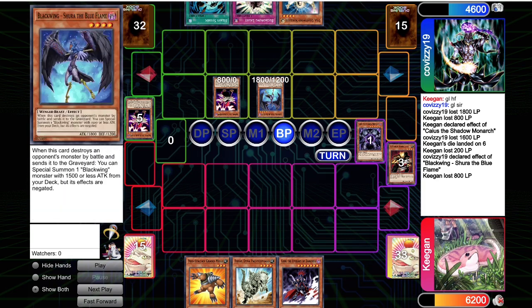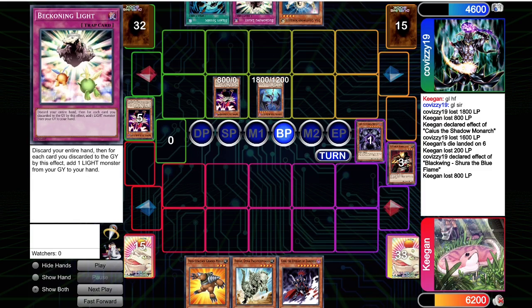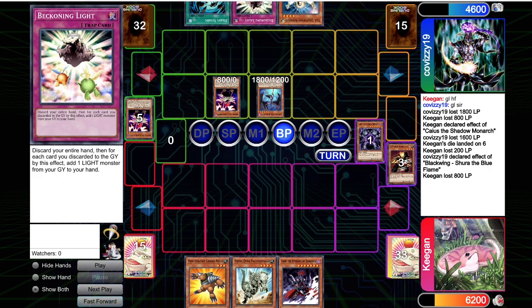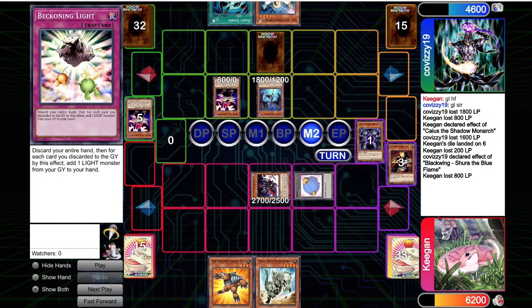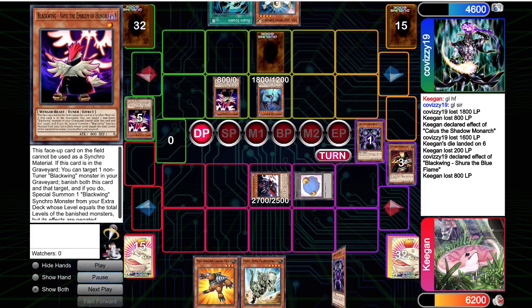You lose to Gores — don't attack directly here. You win the long game. If you've got Beckoning Light, I'm assuming you've got Judgment Dragons and Honest. Just don't attack with the Vayu. Now you're facing down Gores, which is a huge threat. The Gores is going to beat over the things, and I fortunately top that Caius here too.